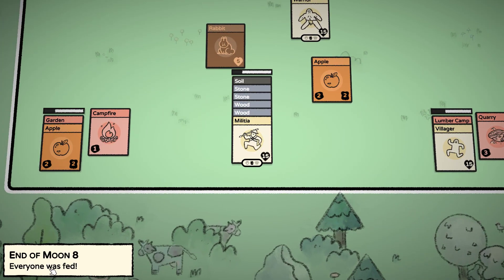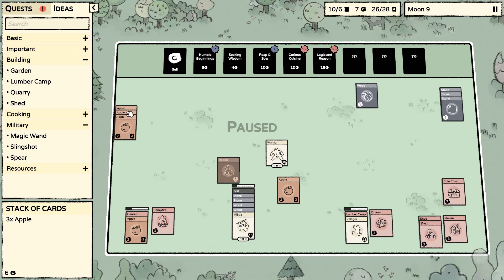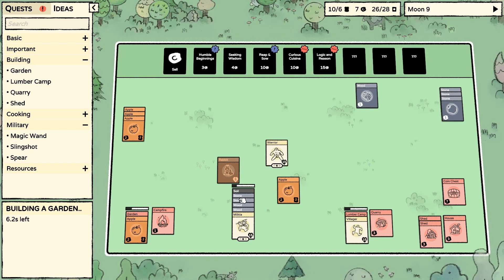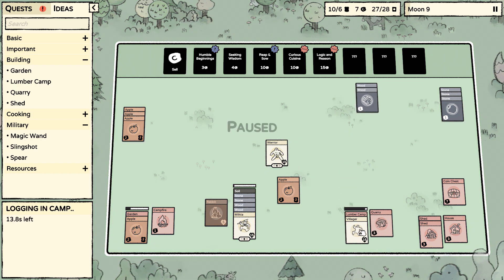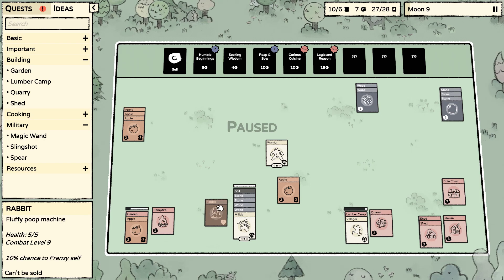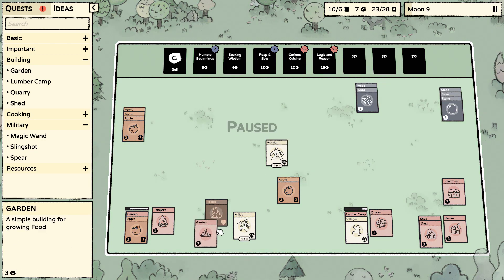Alright, everybody's fed. Let's re-examine. That tree is about ready to go up. Quarry — got that. What do I need you to do? Fluffy bunny — just not sure I'm in the mood to kill it yet, maybe in an emergency. We have a garden.